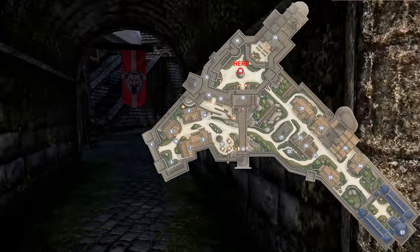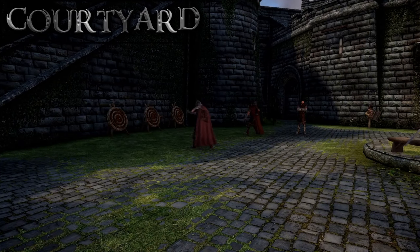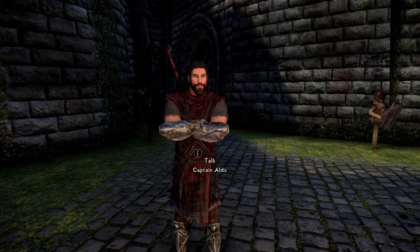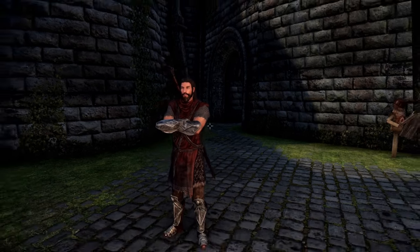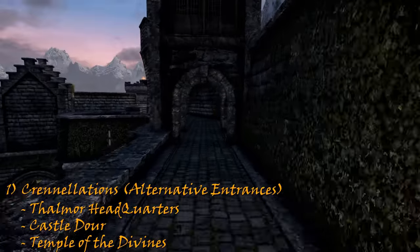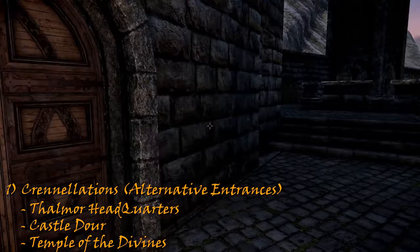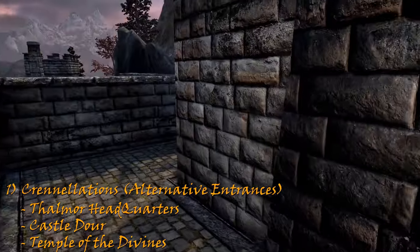Heading right, you will come to the courtyard and its crenellations. The ground level features what I can only presume to be all of Solitude's guards — this is where they practice with sword and bow. Captain Aldis oversees this so-called training. He was also the one that oversaw the execution you saw when entering Solitude for the first time. Heading up the stone steps to the crenellations, you could be sneaky and go into alternative entrances to the Thalmor headquarters. Off to the left: Castle Dour door. All the way on the other side: the Temple of the Divines.